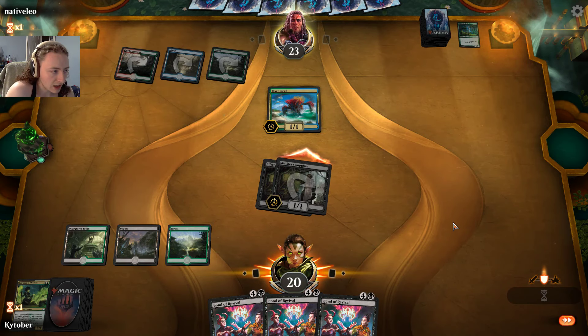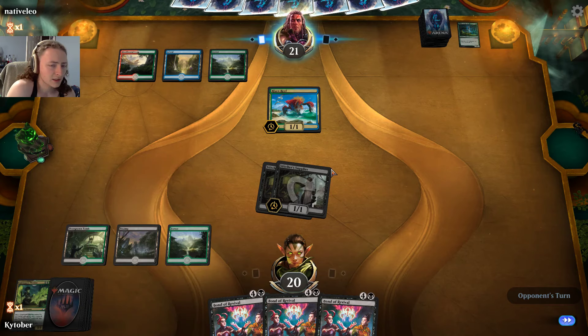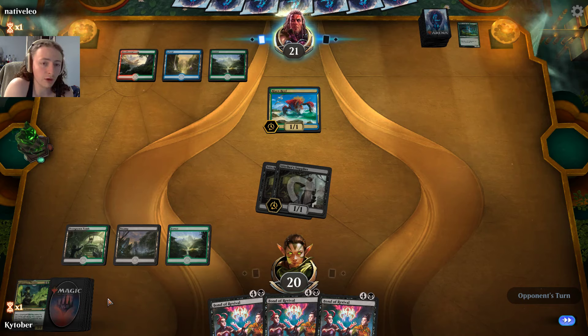Undergrowth is a Golgari mechanic where every creature card in your graveyard counts towards one — you can see it in the bottom corner here with this little four symbol. And basically as that number grows, there are a lot of X effects that relate to it.